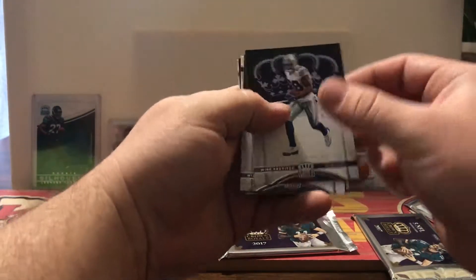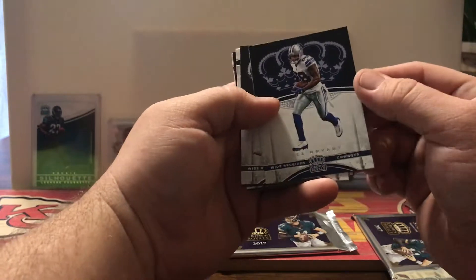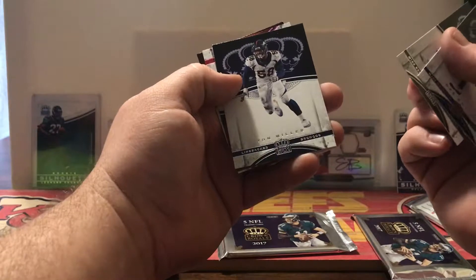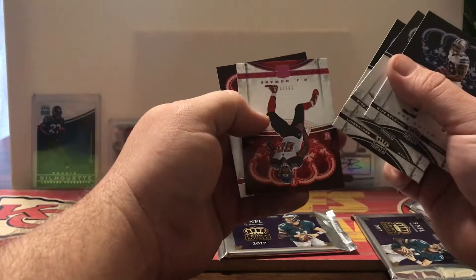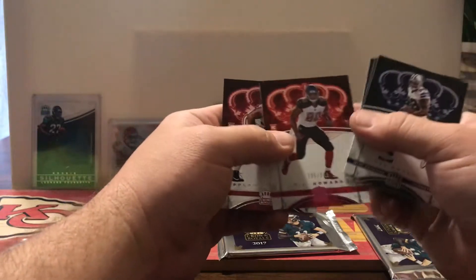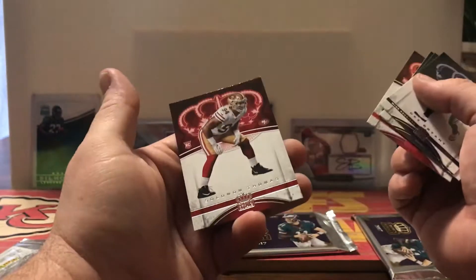Okay, second pack: Dez Bryant, Amari Cooper, Von Miller — AFC West opponents, we don't like those guys — O.J. Howard numbered 195 of 249, and Solomon Thomas.